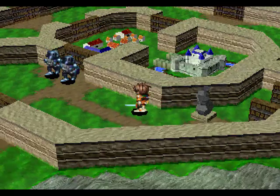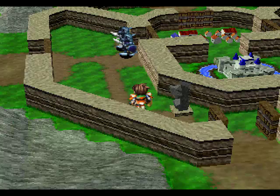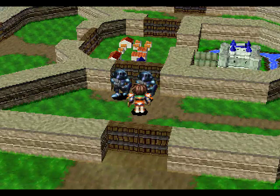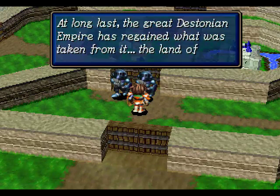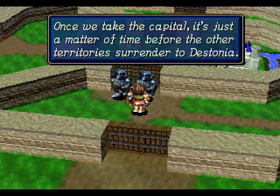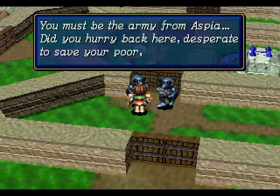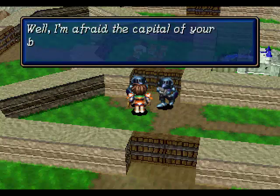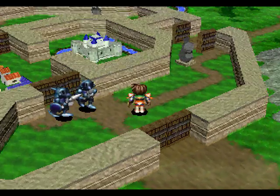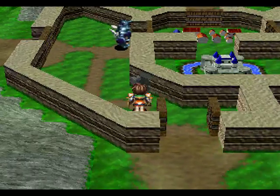You have to remember that the capital, Aspyr, is being invaded right now by the Empire. And so these are two Imperial troops here and you can talk to them. And they're rather douchebaggy, much like they were back in Chapter 1.